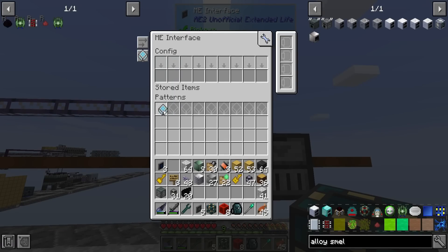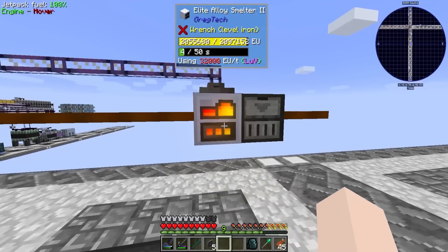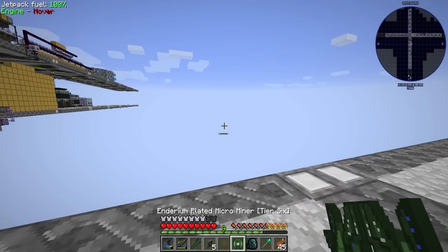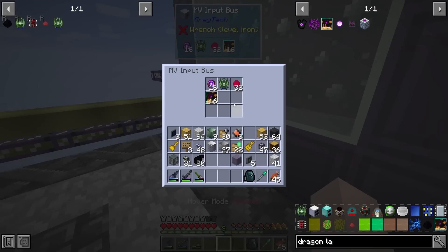Let's move the crafting pattern into here and see how much longer this takes - 50 seconds, I guess that's respectable. I'd rather it be zero seconds. Hey, looks like we got it - tier 6 microminer! We need to send it on some missions to get dragon eggs.